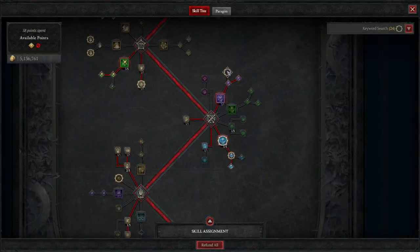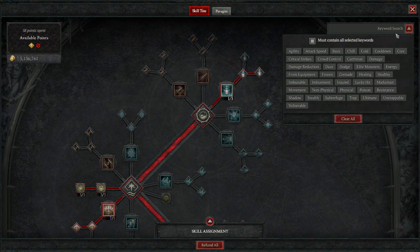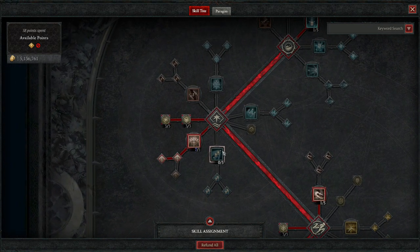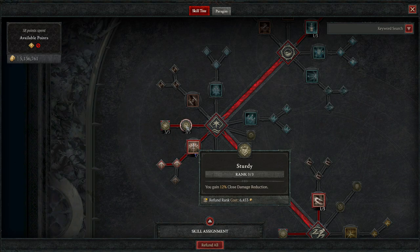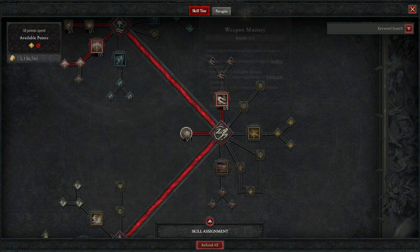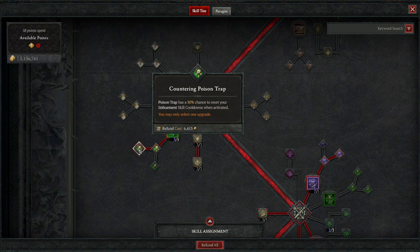Let's first go into the abilities. I have as my basic skill puncture with fundamental puncture to get the vulnerable trigger, and then flurry as the main damage skill with improved flurry to get vulnerable on every monster I hit, along with sturdy and stiffening strikes for some sustain. Then we have shadow step for movement, weapon mastery for more damage overall, poison trap, enhanced poison trap, and countering poison trap which has a chance to reset my imbuements.